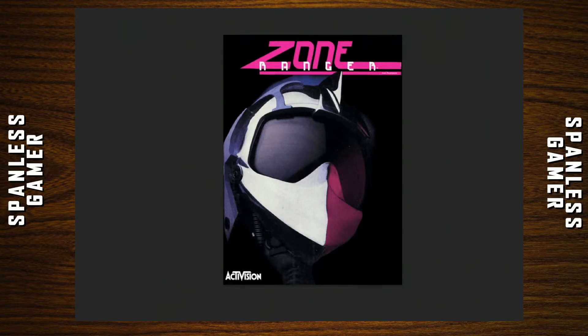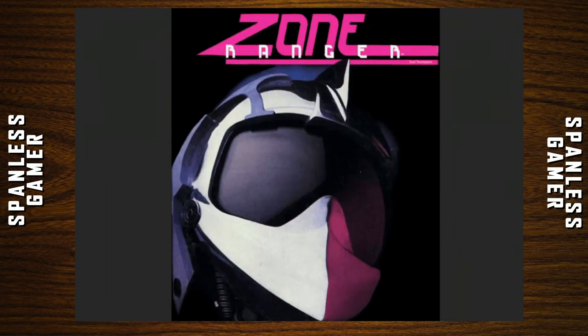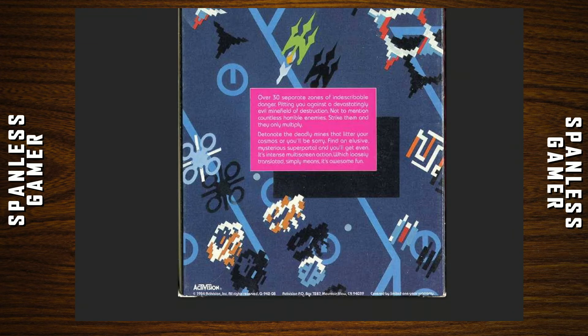Our next game today is called Zone Ranger. It came out in 1984, and it might have the coolest box art for the 5200 — a cool-looking dude in his helmet with a pink logo. Pretty sweet. The back of the box reads: over 30 separate zones of indescribable danger, pitting you against a devastatingly evil minefield of destruction. Countless horrible enemies — strike them and they only multiply. Detonate the deadly mines or you'll be sorry. Find the elusive mysterious super patrol and you'll get even. It's intense multiplayer, mostly screen action, which simply means it's awesome fun. From Activision.